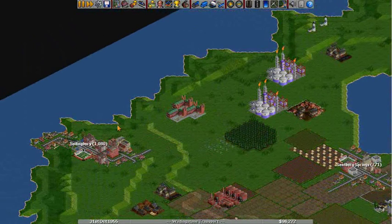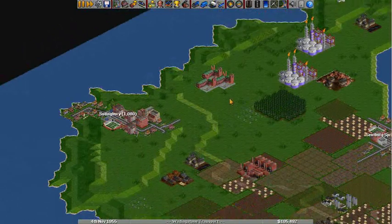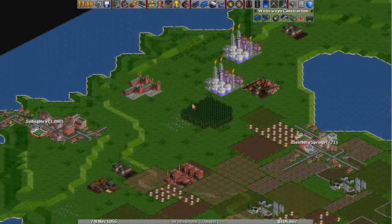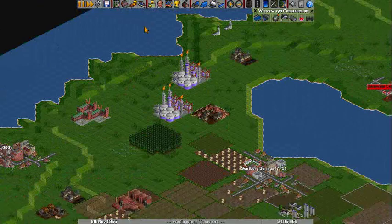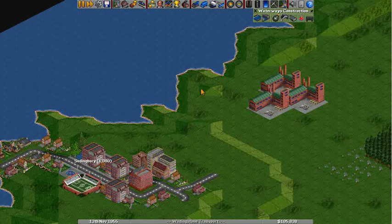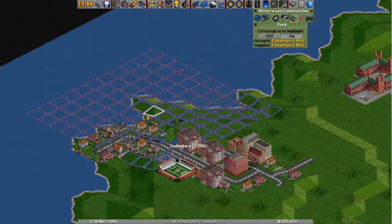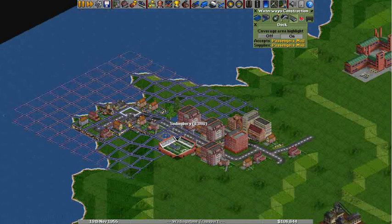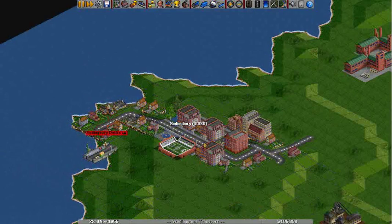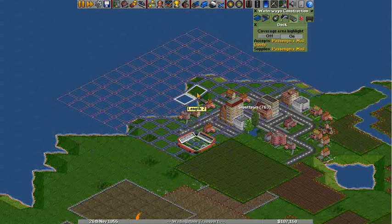We're going to have to settle for passengers. We'll come over to the waterway construction — you can build canals and locks for inland waterways. If we wanted to connect this inland lake to the ocean, we could build a canal there. You need a dock first, and we'll see how close we can get to a town. This is accepting passengers and mail, so we'll put it right here. There's the dock in Suddingbury. Then we'll come up the coast a bit to Slunt Town and build another one there.